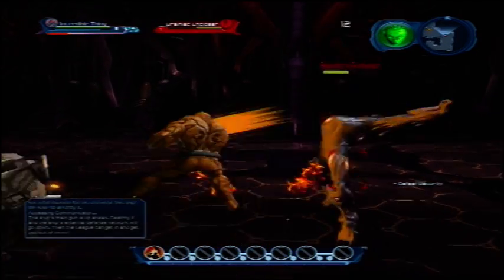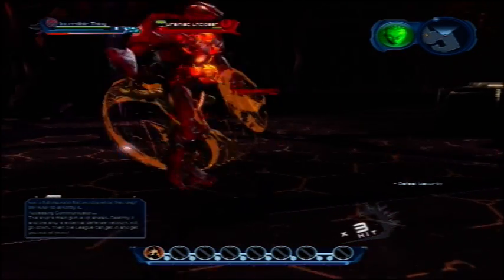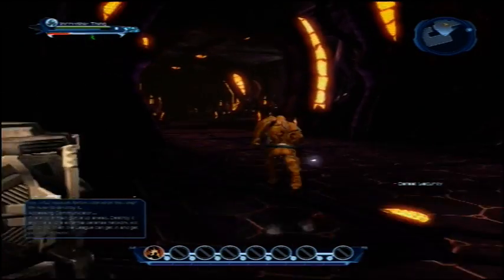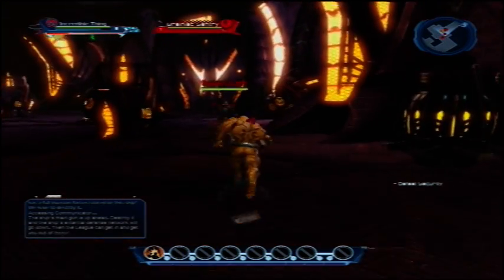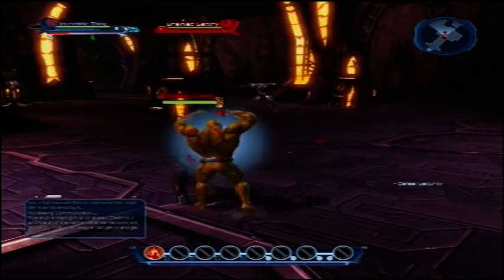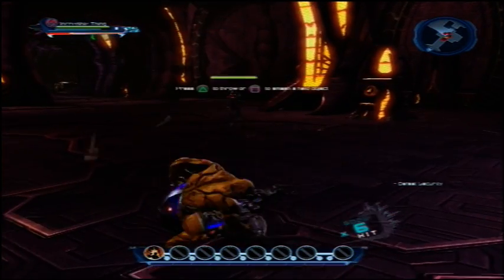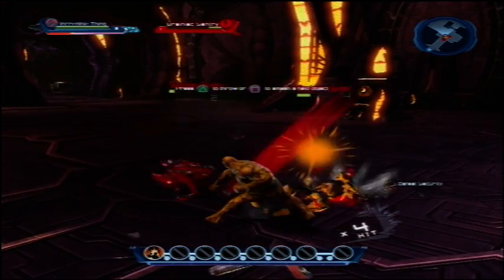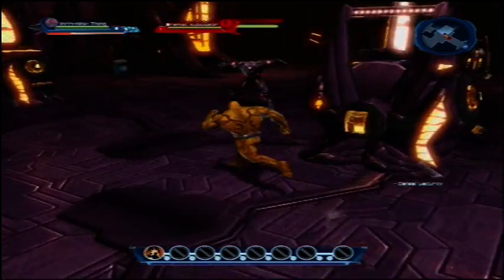The ship's main gun is up ahead. Destroy it and the ship's external defense network will go down — then they can get in and get you out of there. Let's attack the ship. I love you. Whoa!